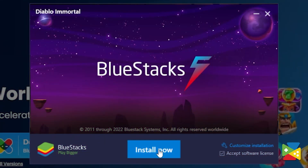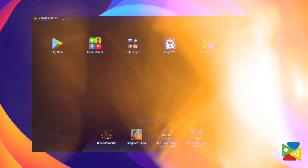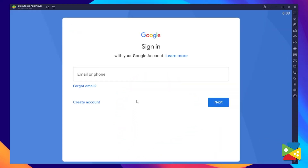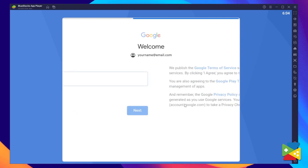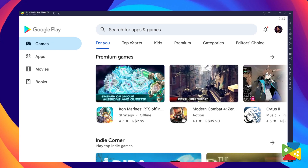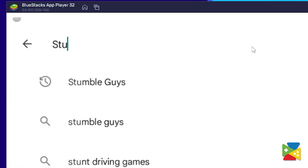Now proceed through the installation process, and once it's done you can go to the Play Store to log into your Google account. Provide your email address and then your password, and proceed to agree to everything that shows up. Once you're done logging in, you'll be automatically brought to the Play Store where you can search for StumbleGuys in the search bar at the top.